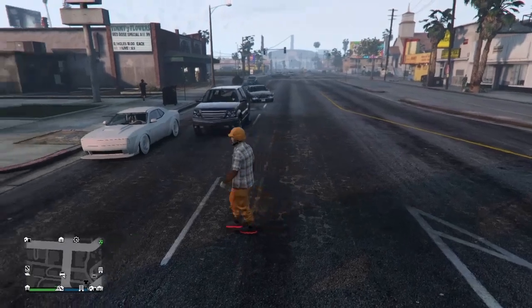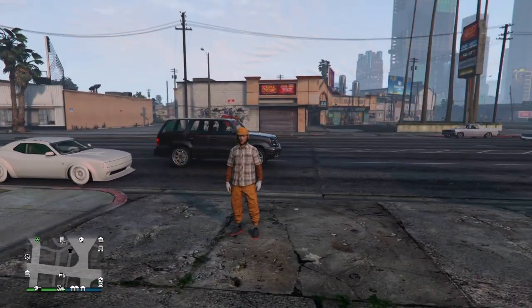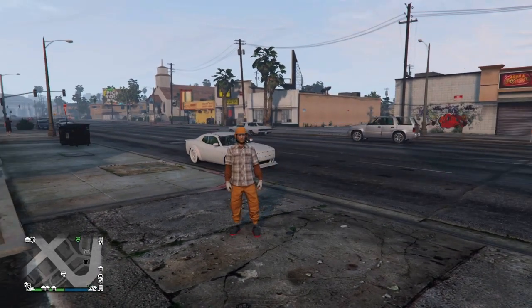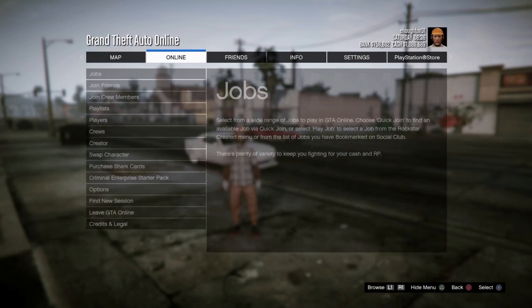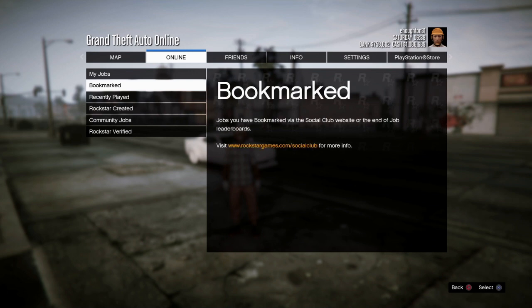There will be a link in the description to the job that you will need to get the bulletproof helmet. So once you have that bookmarked, what you're gonna want to do is pull up your main menu, go over to Online, go to Jobs, go down to Play Jobs, and go to Bookmarked.